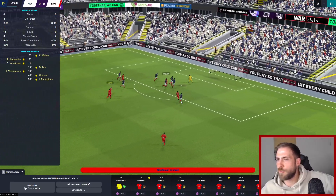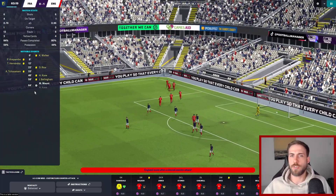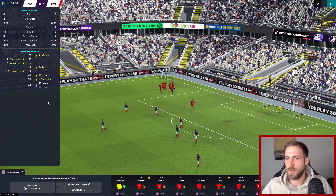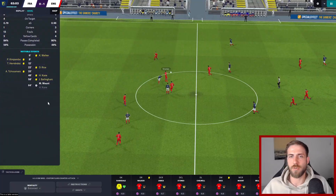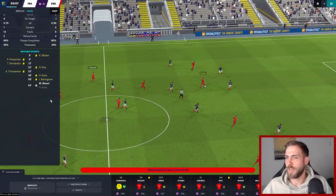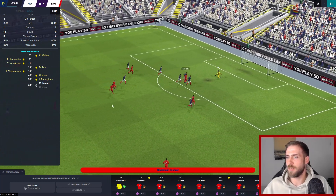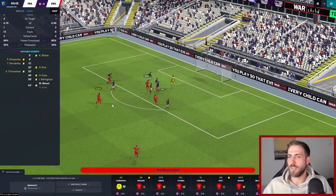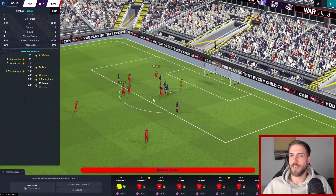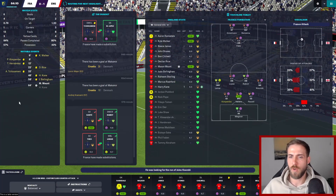Kane through to Mount - Mount's through and he's only gone and scored! Mason Mount, proving me wrong after all those wayward left-footed shots. He absolutely buries it. Then Bellingham back to Chilwell, to Kane, who slots it through - chips it over the goalkeeper's shoulder and straight into the net. 2-0 - lovely job, well done lads!